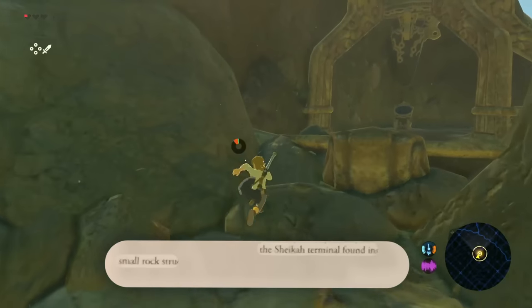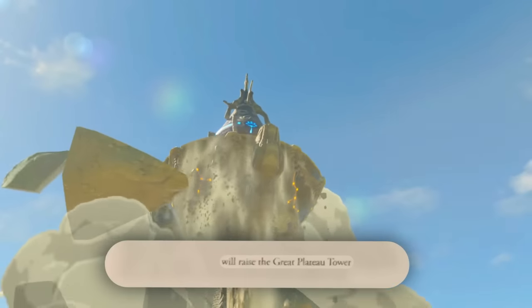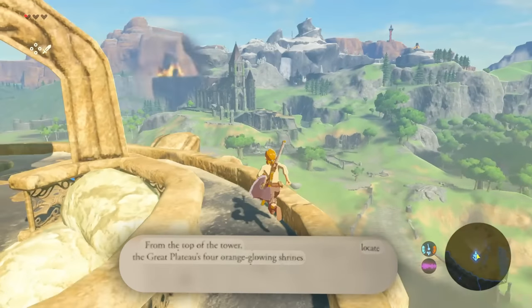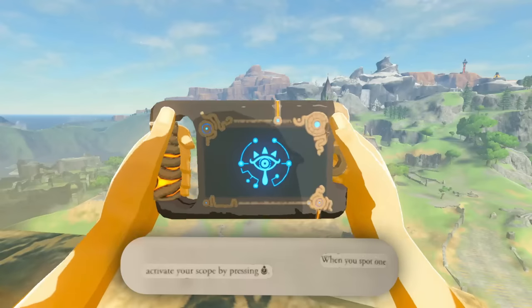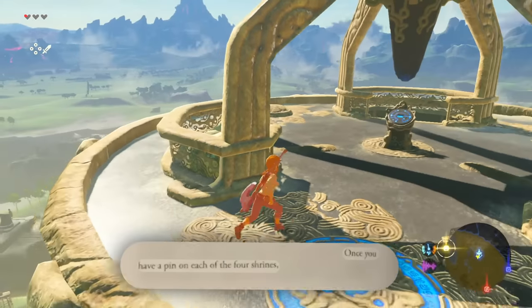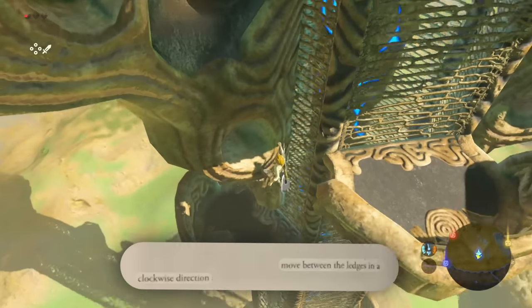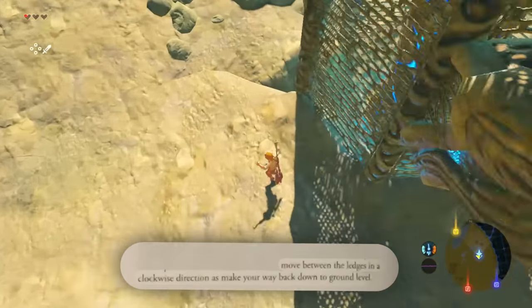The Sheikah Terminal, found inside a small rock structure, will raise the Great Plateau Tower. From the top of the tower, locate the Great Plateau's four orange glowing shrines. When you spot one, activate your scope by pressing R and press A to place a pin on it. Once you have pinned each of the four shrines, move between the ledges in a clockwise direction as you make your way back down to ground level.